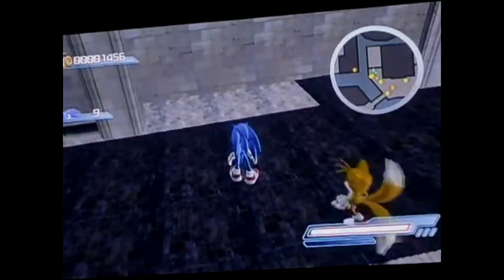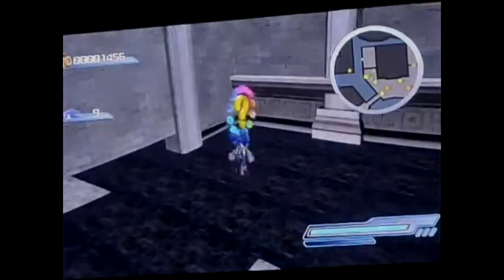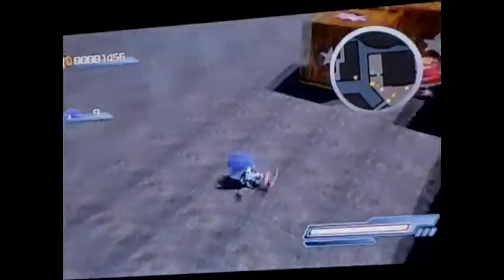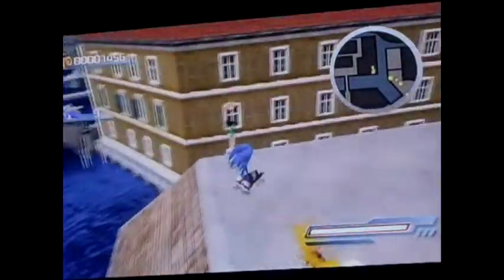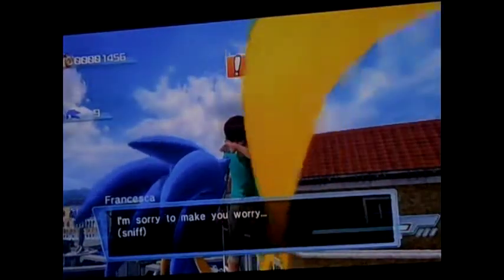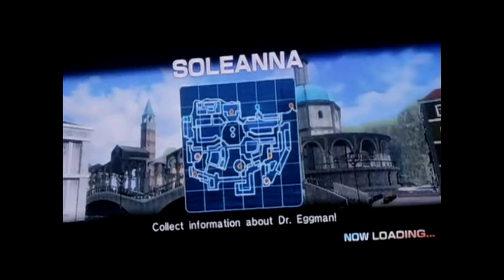Alright, so we're back here where the girl was stuck. Basically, what you have to do is hold down the square button while running, and you'll do this slide attack thing, which can be used to take down enemies in a large group, or slide under — like that. Now basically, we just go in here, and here's the little girl. So now let's talk to her. It says: 'I'm sorry to make you worry. Sniff. I heard Eggman was going to the desert, so I just wanted to keep watch from a high place.'